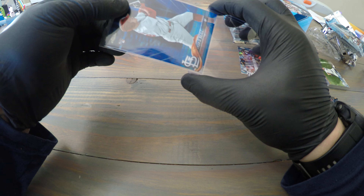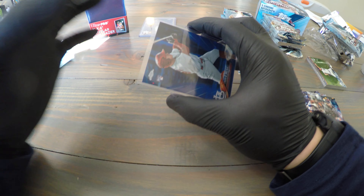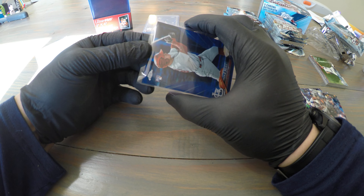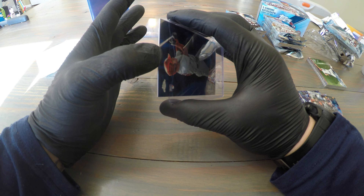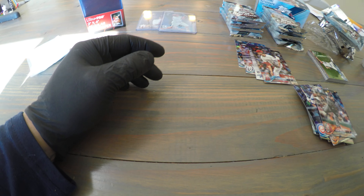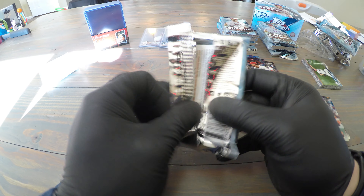When I sleeve my cards, I don't bang them on the table because any debris inside can scratch the card. You have to put pressure on the edges of your top loader and gently press down with one finger until it's secure, then let go to preserve the card and make sure there are no scratches. That's a good tip I learned from someone doing YouTube videos.